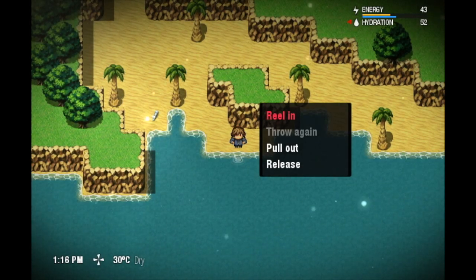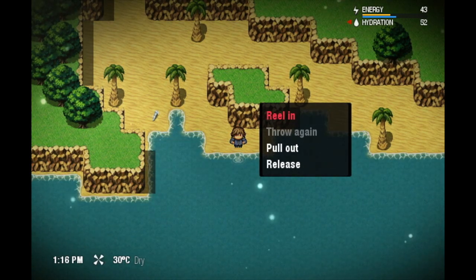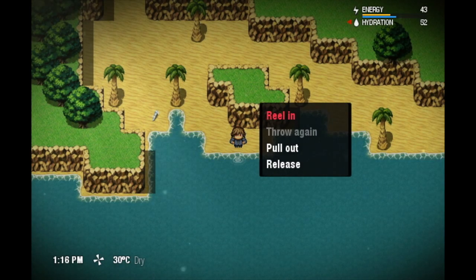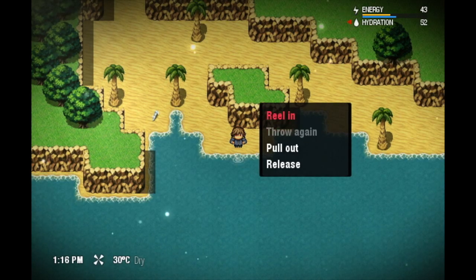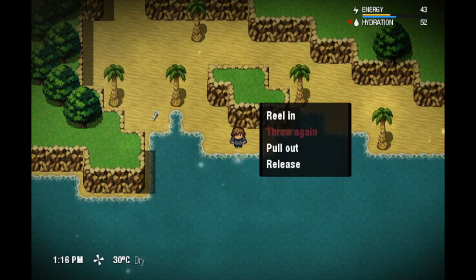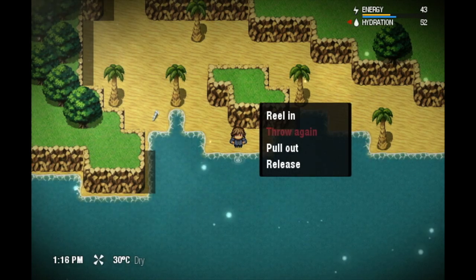You can actually exterminate an entire species of fish if you fish them too much. It's not easy, but it can happen. Also, if you splash, you scare some fish away. Others get curious. Some get both reactions. Depending where you throw in, some get more interested, some get repelled, others don't care.